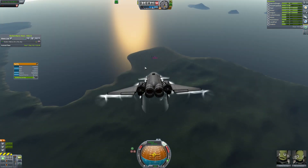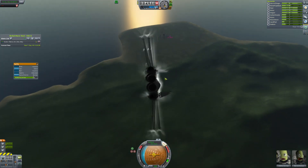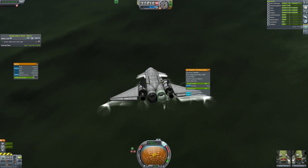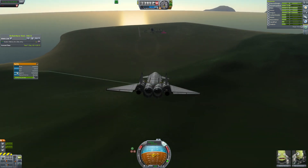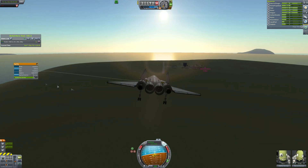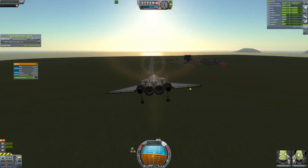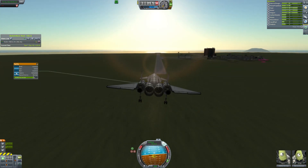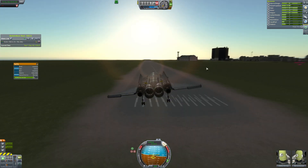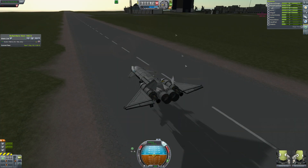Now we just need to burn off all of this excess energy because we came in pretty hot. We did have to use our engines to get here. I didn't show much of the de-orbit because it takes a while, and you saw it last episode, and we've got a lot to do today. We do manage to line up with the runway, deploy our tail planes as air brakes so that we slow down a little more and then touch down gently. Mission complete.